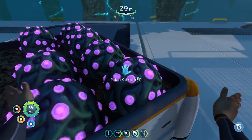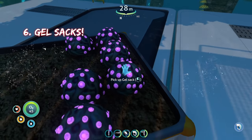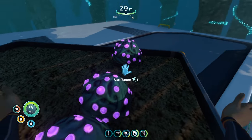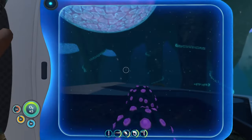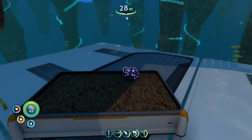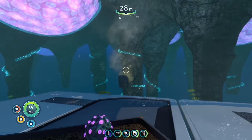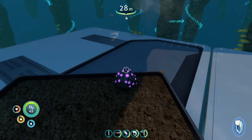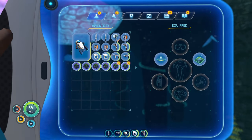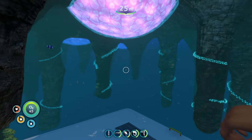The next plant is the gel sacks, primarily found in the sparse reef and the northwestern mushroom forest, though they can be found in other places too. Gel sacks are similar to creepvine samples in that they're mainly used for crafting — specifically for crafting aerogel, which you make by combining gel sacks and ruby. Looking at the stats, gel sacks only give five food and four water.